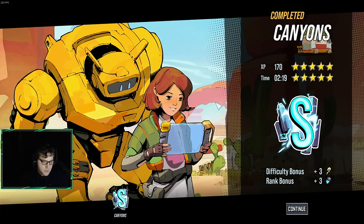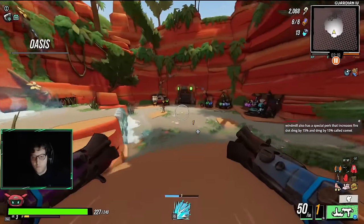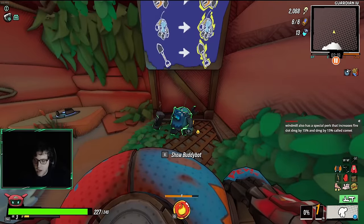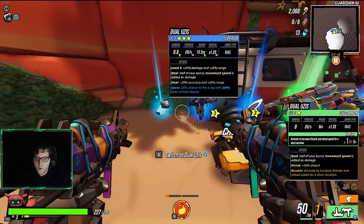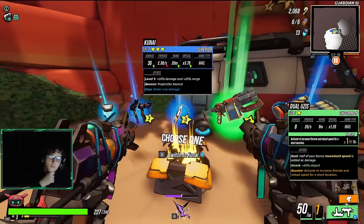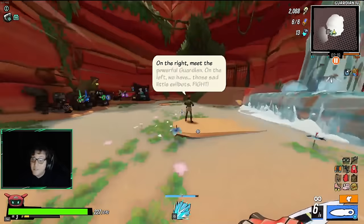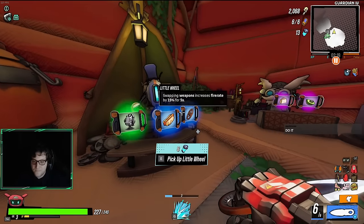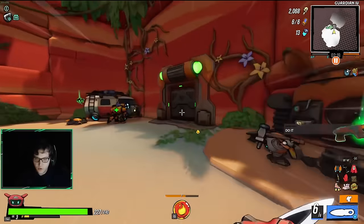Basically Blaze is a secondary green affix that will appear along with the burn affix. It works on anything with burn by default, or anything with burn period — like you can roll the burn affix onto a gun and that allows you to roll Blaze onto it as well. Cryo kunai — I guess we're gonna have to take it.